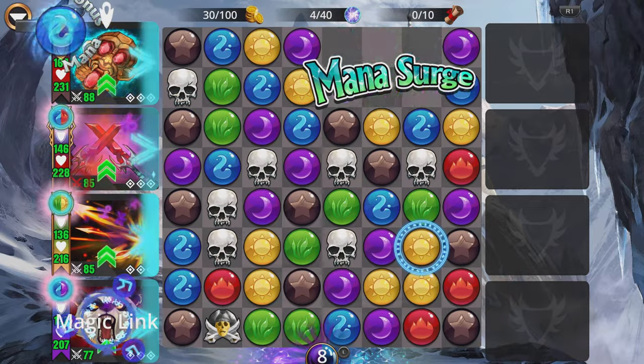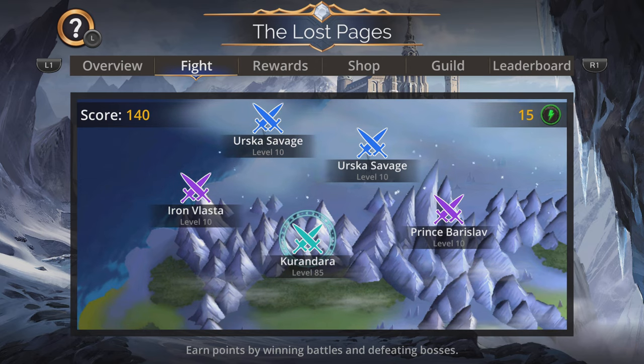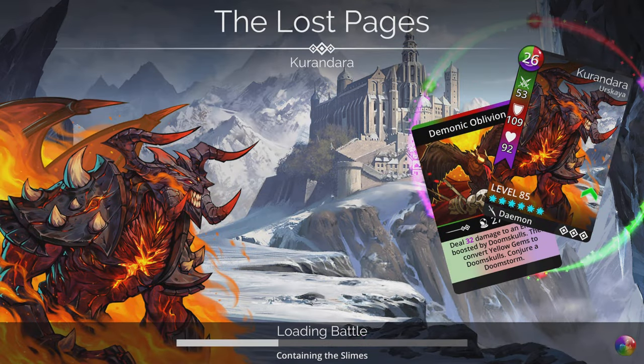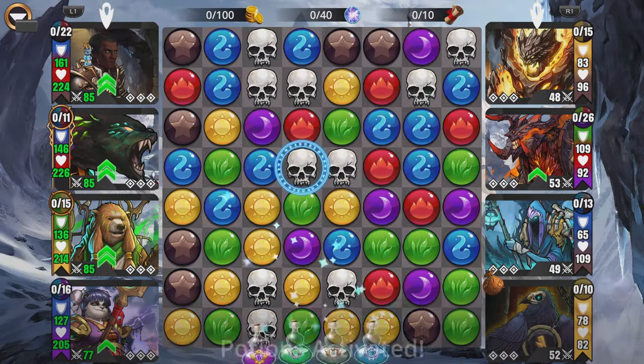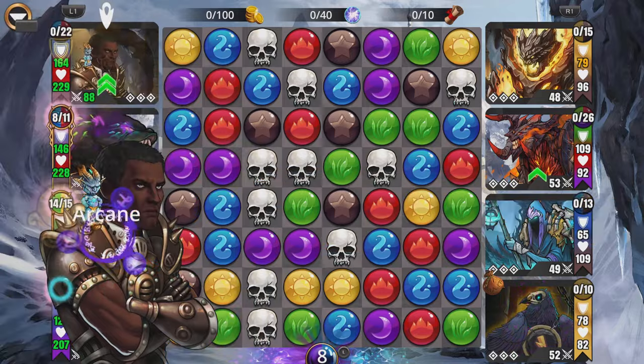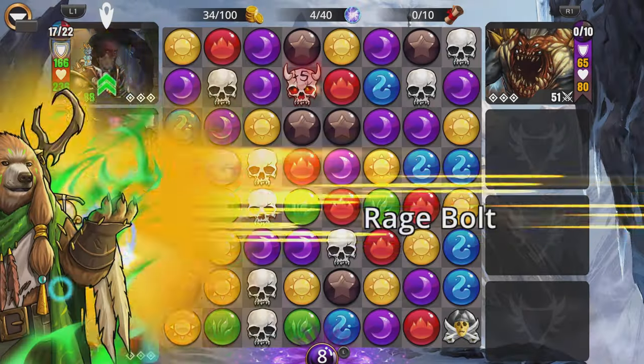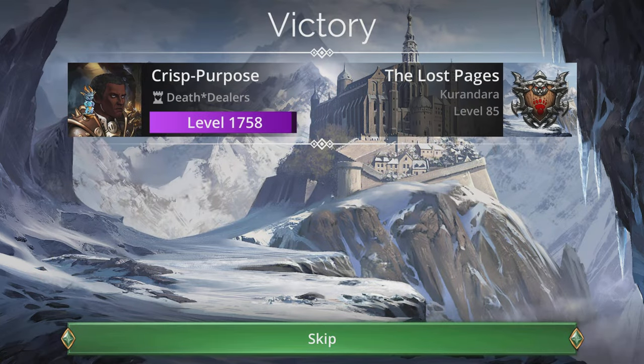That is too easy! All right, one more. We've got a Curandara fight! Can I get the spell ready off the jump? There we go — that's why you want to have a storm. Always make use of a storm.